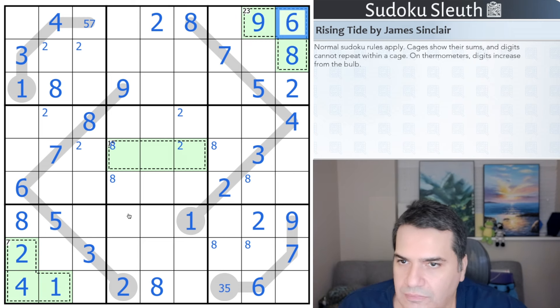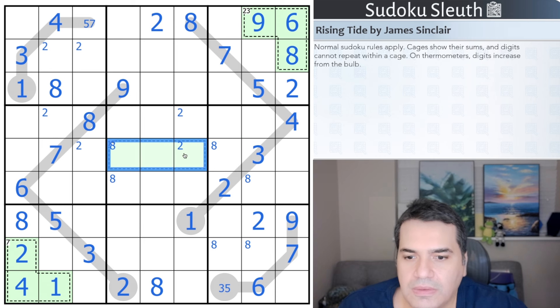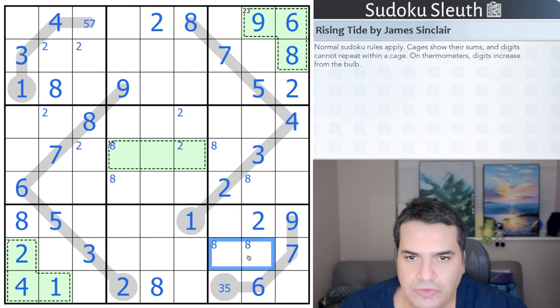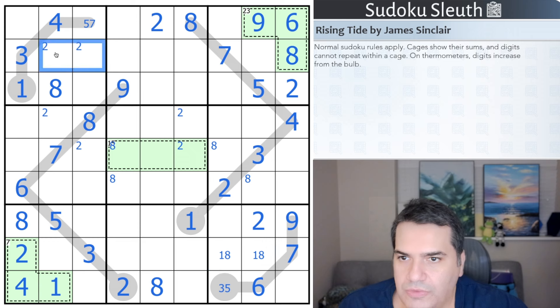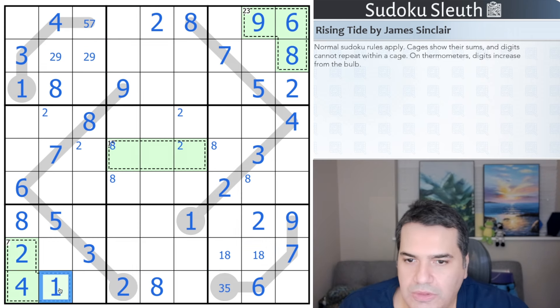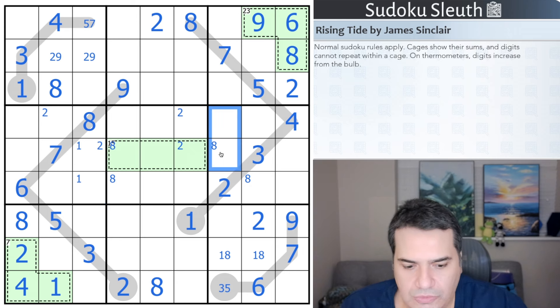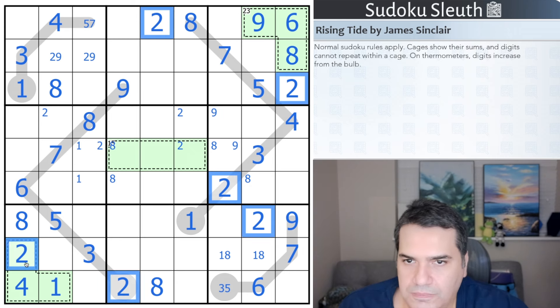That four helps — that's a one, that's a four, therefore this is a nine, this is a six. Haven't really thought about the 15 cage yet. It's tempting to think it's four-five-six, but another option is two and eight with a five in the middle, so that's still to be proven. This is now a one-eight pair, therefore this is a two-nine pair. One is in one of two cells, nine is in one of two cells.